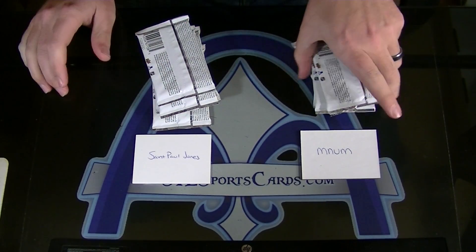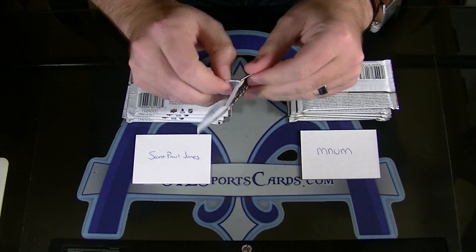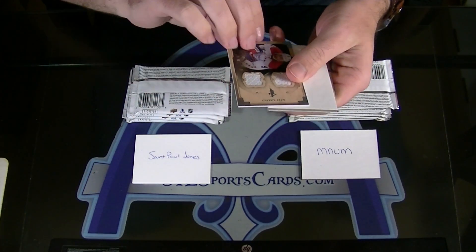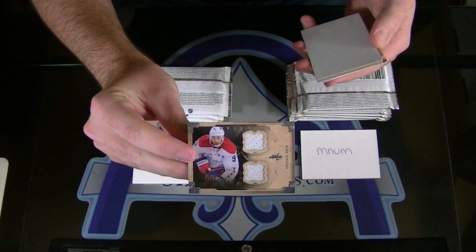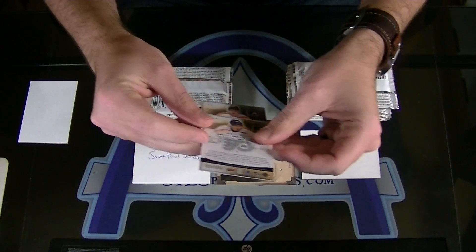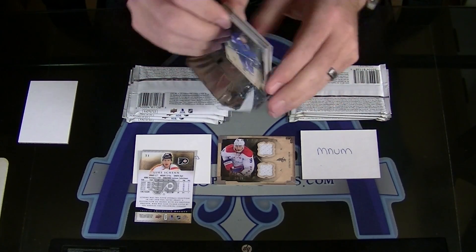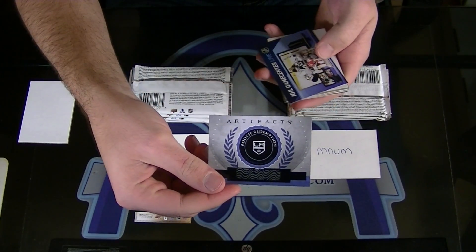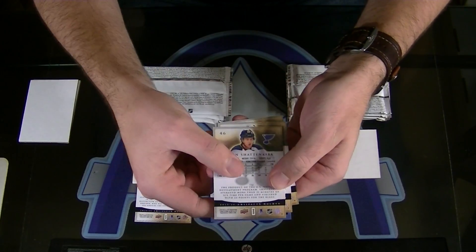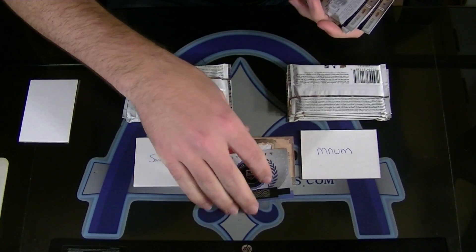Is that 5-5? Yes, it is. St. Paul Jones, first pack. Remember, lowest base card wins each round. Most wins wins the war. First up, horizontal jersey to 36, Mike Ribeiro. And your base cards are 51 and 58, so 51 is your low. MNUM, your pack — L.A. King's Rookie Redemption. Right off the bat, 46, Kevin Shattenkirk. 99 and 50. So MNUM up 1-0.